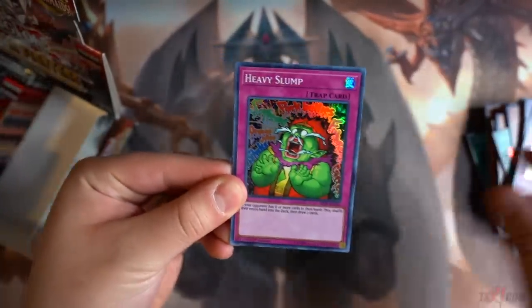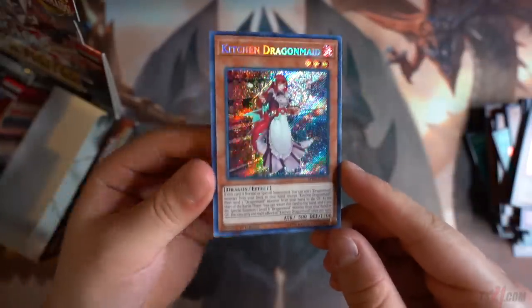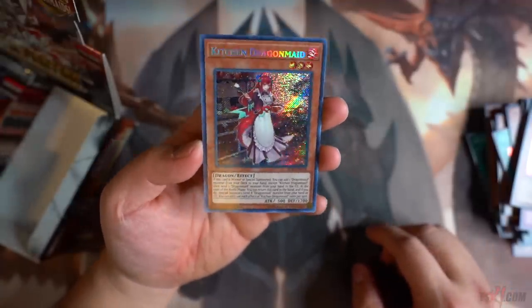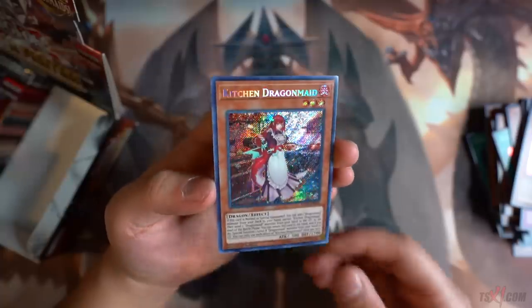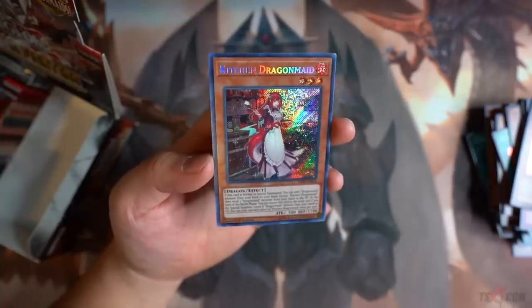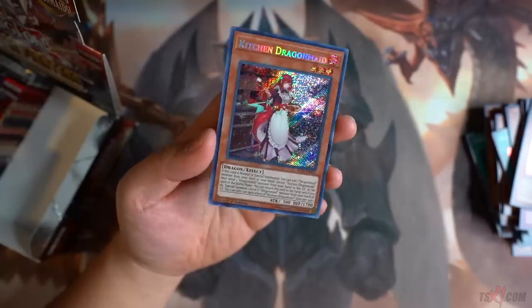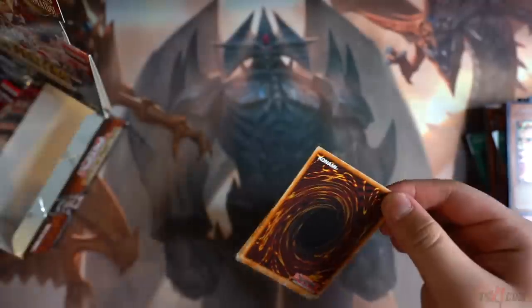Awakening the Dragons. Boss Bite. Heavy Slump. Mathmech Division. Kitchen Dragon Maid — I actually love the OCG name way better than this. The OCG name was way better. But she's nonetheless one of the best cards in the deck — you add a Dragon Maid monster and discard a Dragon Maid card, which is really good. Kitchen Dragon Maid, really awesome — that's one copy, we definitely need three copies in the deck, hands down.